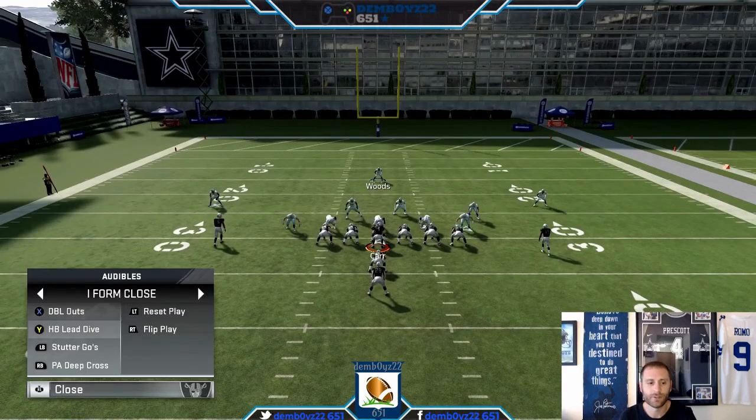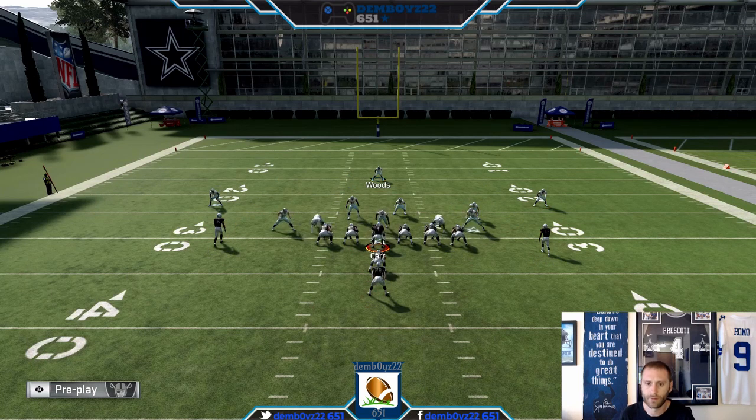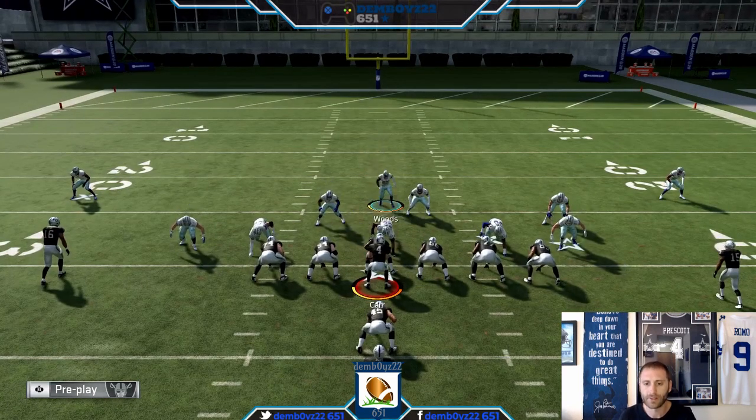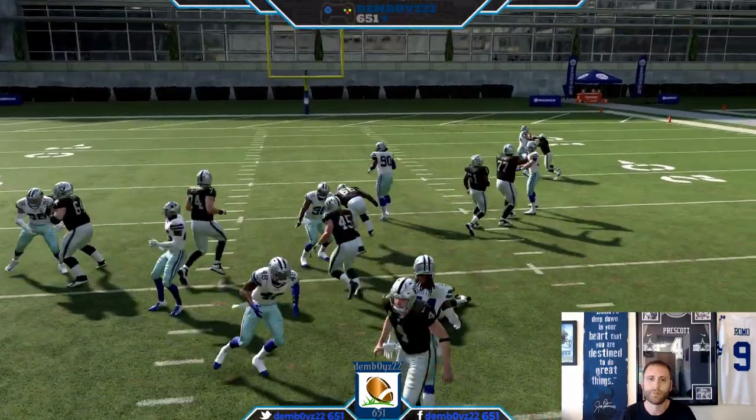Now I want to show you a lead dive going to the backside, to show you that the backside responsibility - something we chatted about with the Bear - is there. And you're still going to shoot this gap if you want to: you wait for the double team to occur, the guard will double team your D-tackle, and then you just loop right by. Pretty simple.